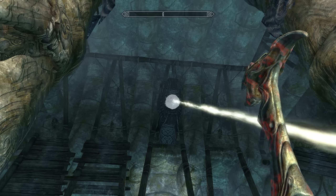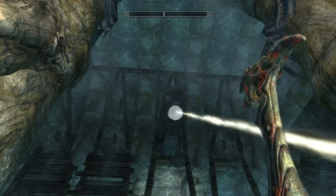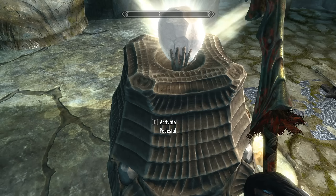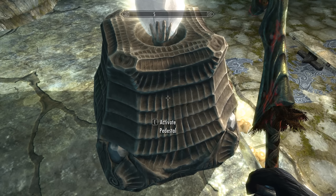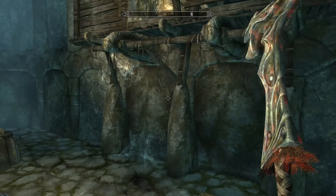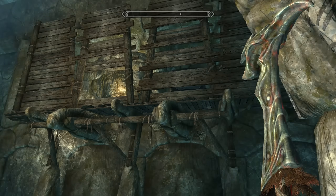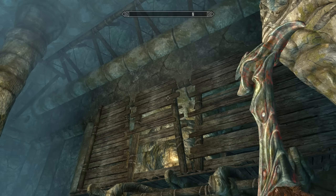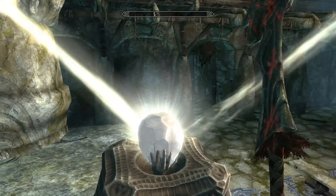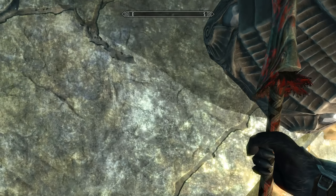I bet I have to get up there somehow to activate something there. Now it doesn't do any good to click that one again. Oh see, it looks like there's a walkway up there. Well let me see — I started to jump down there on those candles.